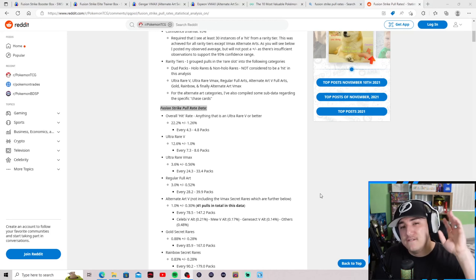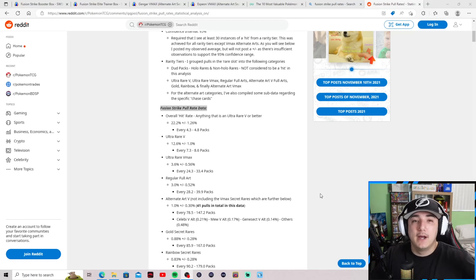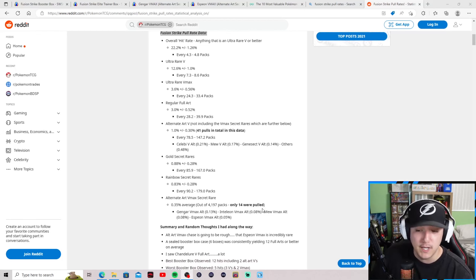For alternate art Vs — not including V-Max secret rares — every 79 to 148 packs. That's a 60-pack gap, almost two booster boxes worth of difference, which seems like too wide a range statistically. Gold secret rares come every 86 to 167 packs. Rainbow secret rares, including Pokemon and trainer rainbows, every 91 to 179 booster packs.